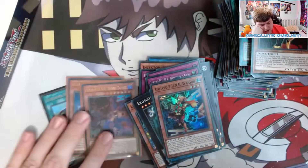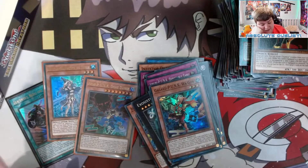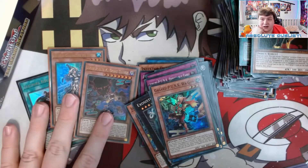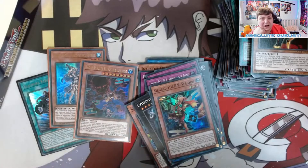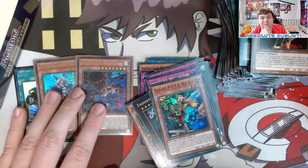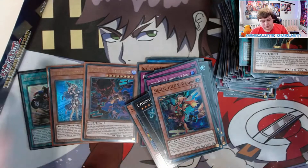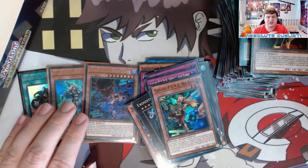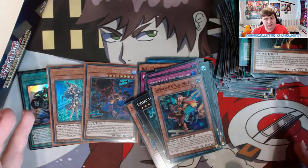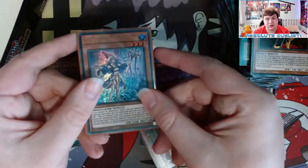That's a bit worrying, but I'm not upset with this box at all. Getting the Enchantress is a very good pull and I'm very happy. The concern is that if Konami has done this for every box, people could walk into locals, buy just the right side of a box, and get every ultra rare while the other side has nothing. I'm hoping this is just a one-time weird box.